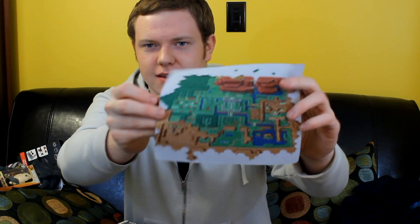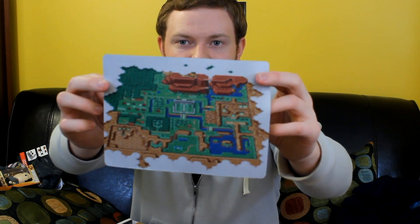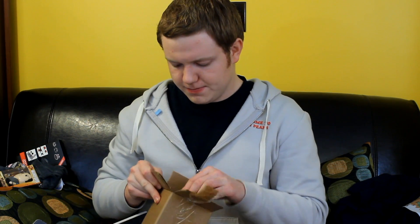Then we have a Metal Sonic figurine that I guess you can put together yourself. Then we have a Toon Link plushie, a Pac-Man keychain, and a mouse pad — I'm not sure if you can tell from here, but it's the Legend of Zelda: A Link to the Past map on it. I'm definitely going to start using that. And one last thing — it comes with a Star Fox cafe mug. That is really cool. So there we have Arcade Block for the month of February.